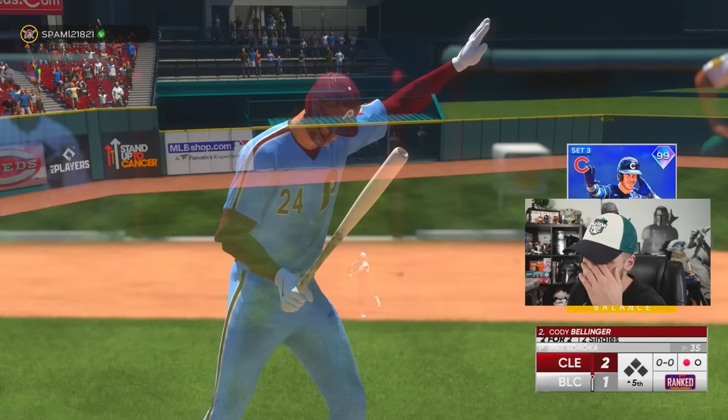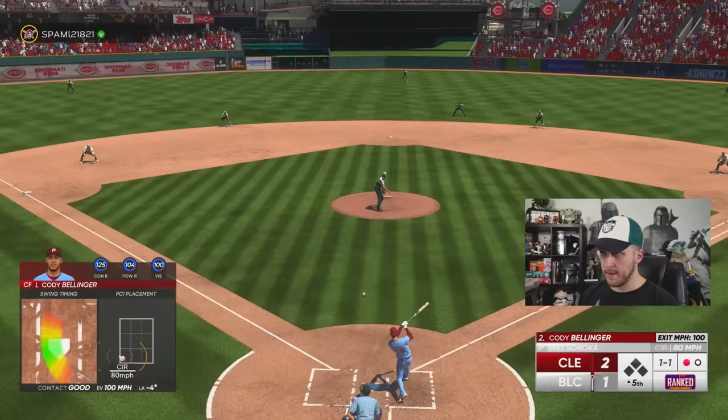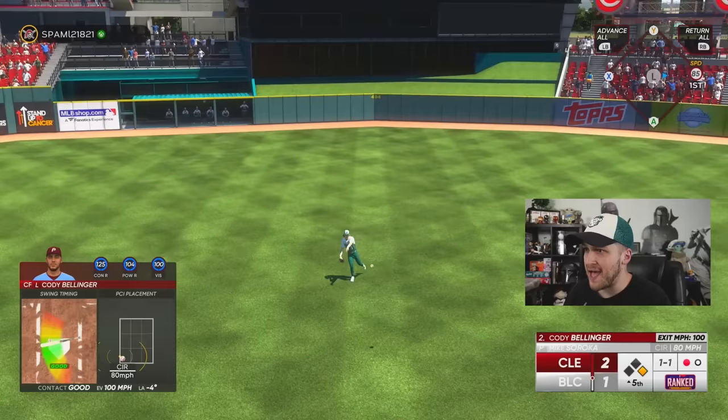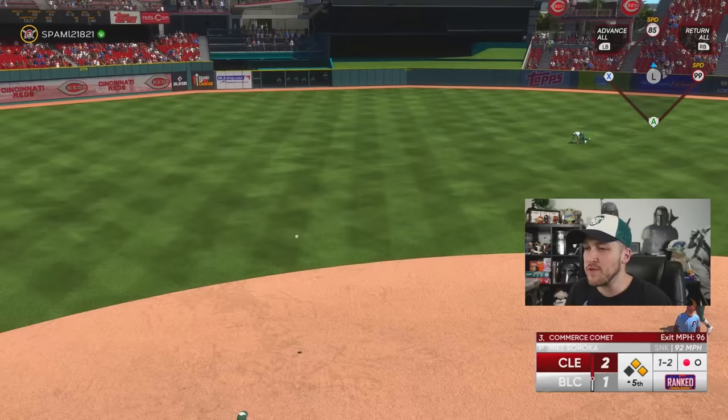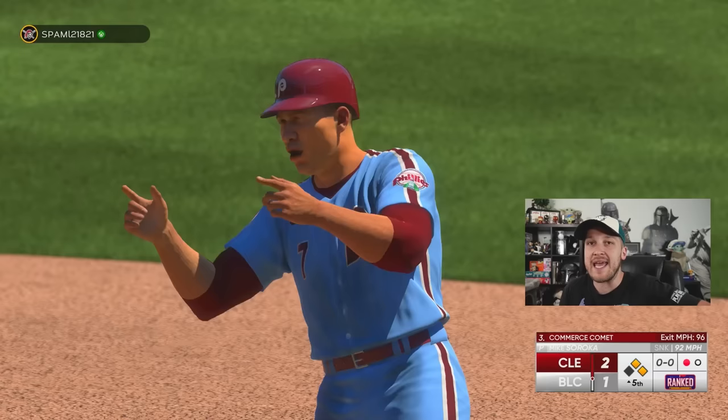Belly — let's not jinx ourselves. Three for three with three singles and that diving grab in center field — he's unreal. We have two runners on again for Fernando Tatis Jr. This is the time where I'm going to turn on the sinker inside and hit a home run. I'm calling it right now.